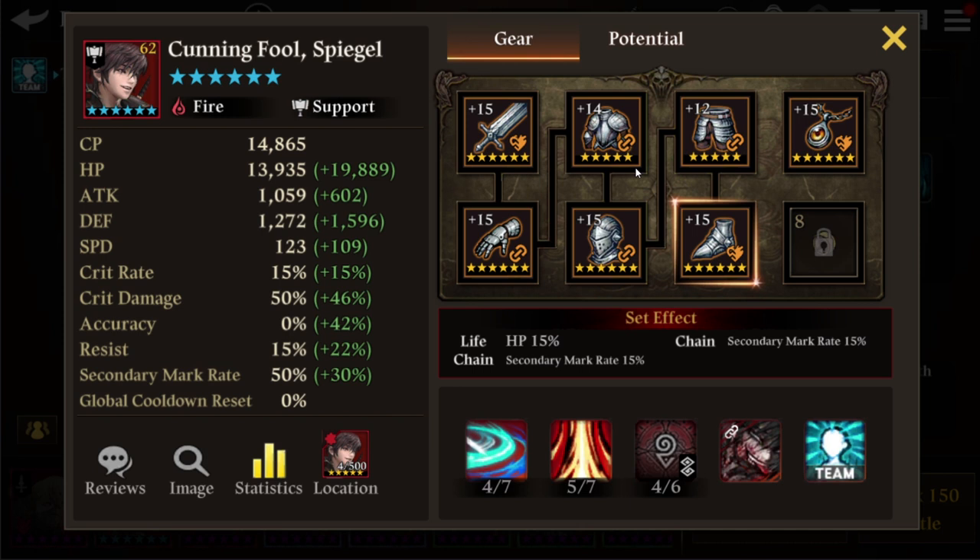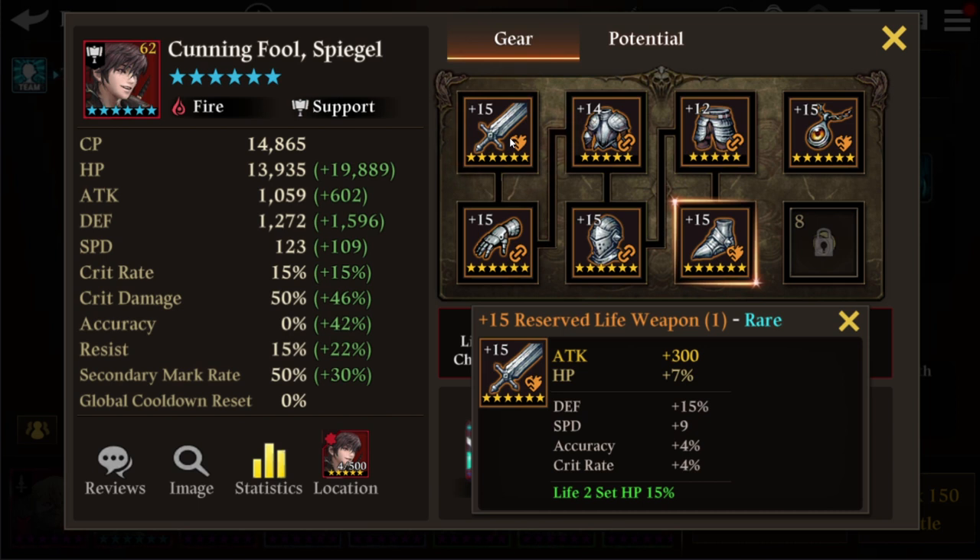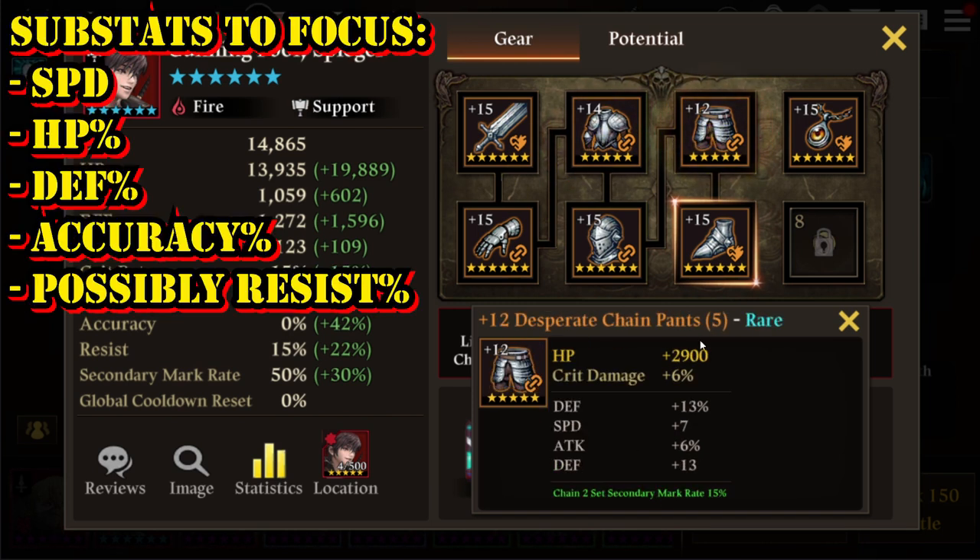Now, what substats and primary stats should you focus on for your gears? For the weapon, shirt, and pants, the primary stat doesn't matter much since they are flat stats. For substats, the five key ones are: speed boost, HP percentage boost, defense percentage boost, accuracy percentage boost, and resist percentage boost. These are the five stats to seek for your support servants.